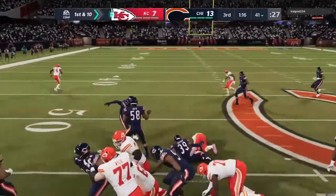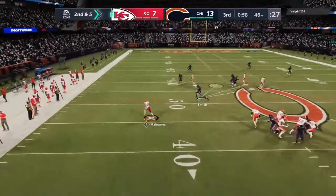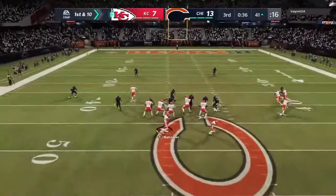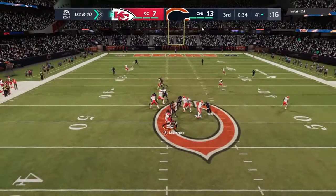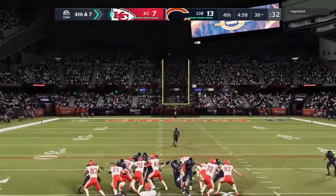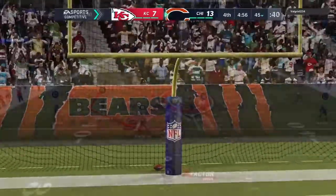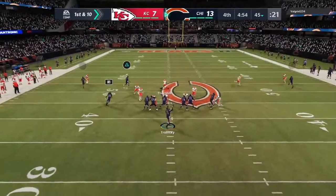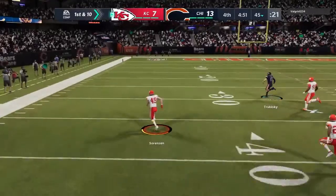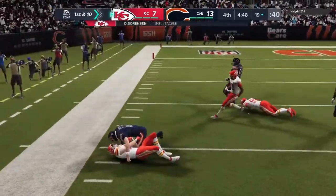They'll run here with Edwards-Helaire. Second and five now, Mahomes — now he's going to use his legs, and he'll be out of bounds. Mahomes now at first down, and he's going to be sacked. That's running out of steam and it won't get there. Now they've got — look at this — they get the turnover they needed. It's intercepted, picked off at the 45, and they will be set up.